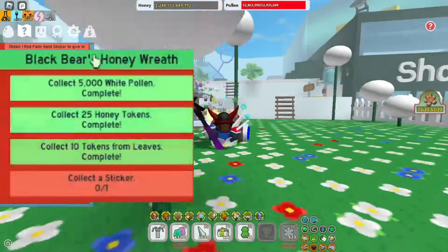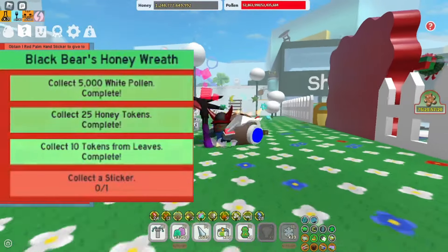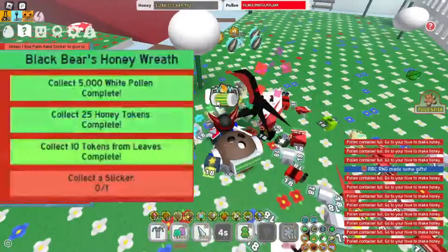I'm going to be showing you how to complete Black Bear's Honey Red Quest fast. Firstly, for the White Pollen, it's obvious that you just gotta collect some White Pollen.